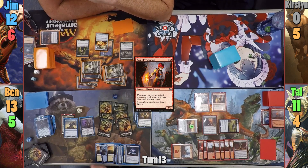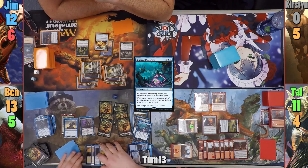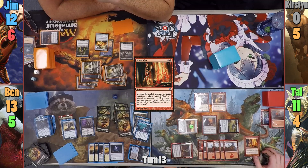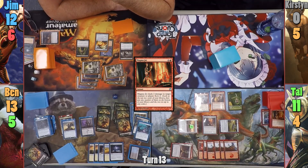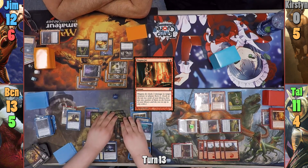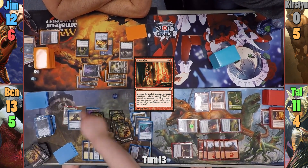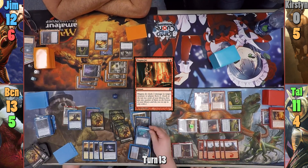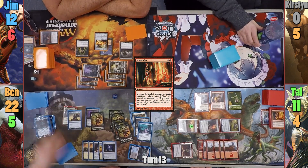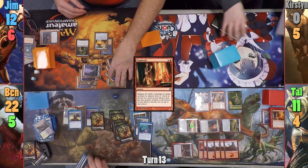Ben loses one to draw from the Arena trigger and draws for turn. He casts Graf Harvest in his main phase, and isn't done with enchantments as Kindred Discovery hits the field — Ben names Zombies. Before the attack, Tal casts a Magma Jet dealing two to one of Ben's Zombies, giving Tal a 1/1 Elemental token from his Young Pyromancer. Tal scrys, and then taps his Staff of Nin to deal the remaining one damage needed to kill the token. Ben moves to combat, swinging Varina, the Curator, Sidisi, and a token at Jim, and five tokens at Tal. This triggers Kindred Discovery, allowing Ben to draw nine cards, and he gets to do it again from Varina's ability — drawing a total of eighteen cards in his combat step. He also gains nine life, has to discard nine cards, and gets nine scry triggers. Sadly, Jim and Tal can't block enough to live through this combat step, and Ben closes out the game.